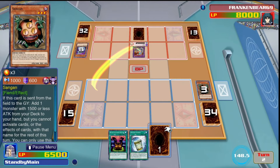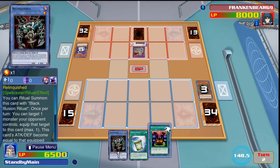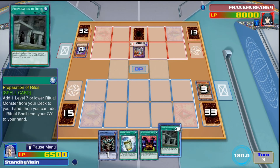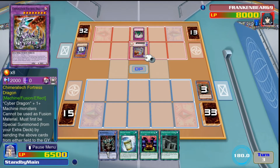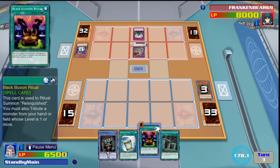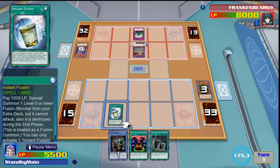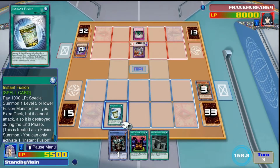Our opponent used our cards to summon Cyber Chimeric Fortress Dragon, then attacked Sangen. We're going to get Relinquished into our hand — this is the game state you want: your opponent in a simplified position where they don't have too many options. We have Relinquished and Black Illusion Ritual but need a monster to use for it, and we drew into Preparation of Rites. My opponent flips up DNA Surgery making all monsters Machine-type, planning to contact fuse them into Chimeric Fortress Dragon again.